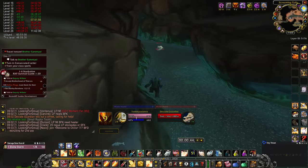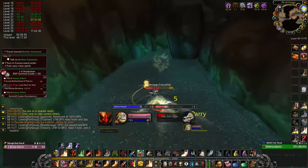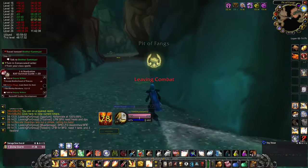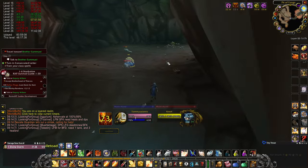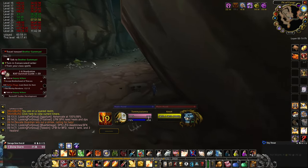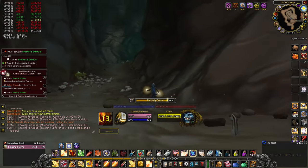Follow the water in the cave west. As a general rule of thumb, after this circular room there are about three patrols at any given point. Avoid them however you can, and avoid chain pulling more if you accidentally pull one.